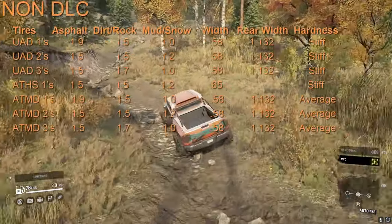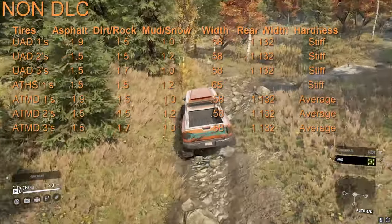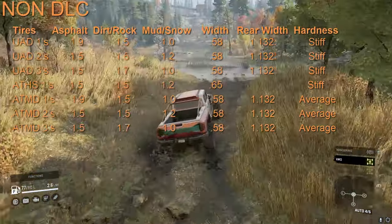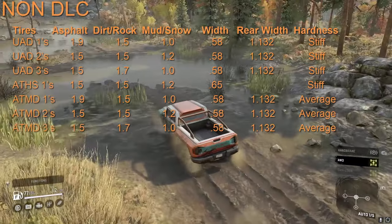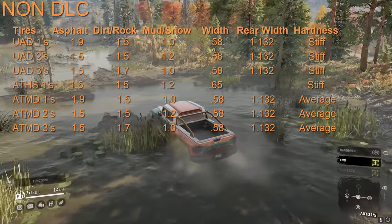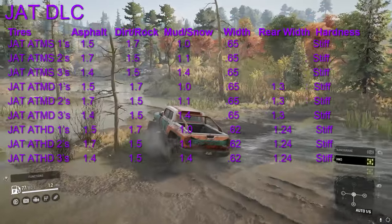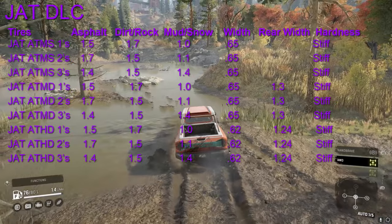For the all-terrain, the 2s and 3s for each category have 0.1 more than the 1s, so if you're going to choose between 1s, 2s, or 3s, you basically just want to choose 2s or 3s because they're a little higher. All base game tires — excluding unique or semi-unique tires such as the ANK O tires for the ANK and ANK civilian, and excluding the Pike, the Croc, the Kenworth, and the Sprinter — are average or stiff, and the DLC tires are all stiff.